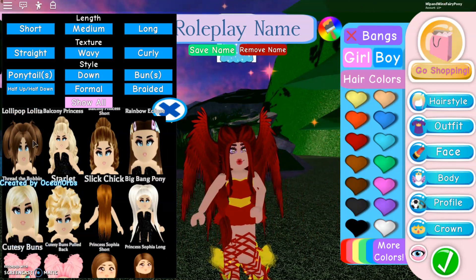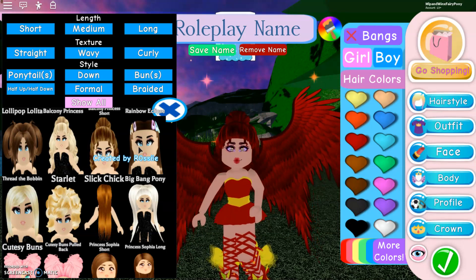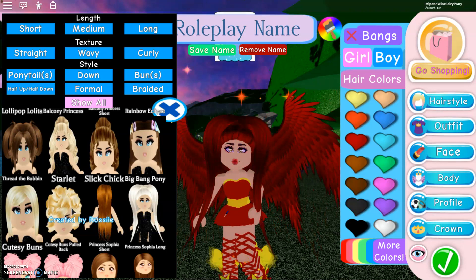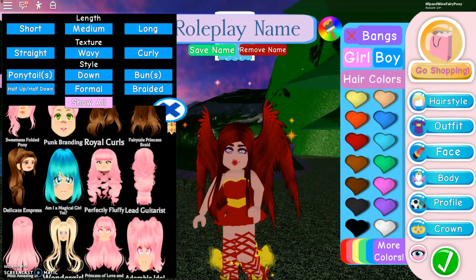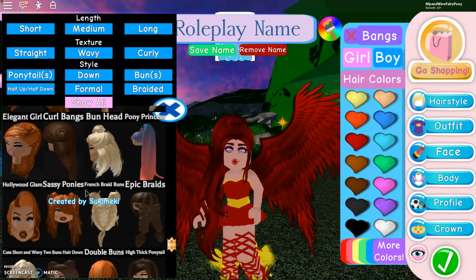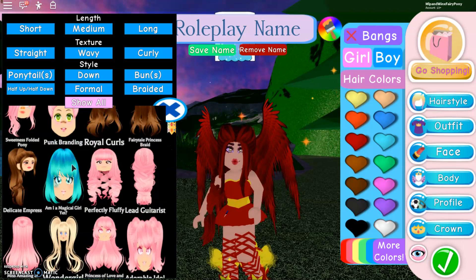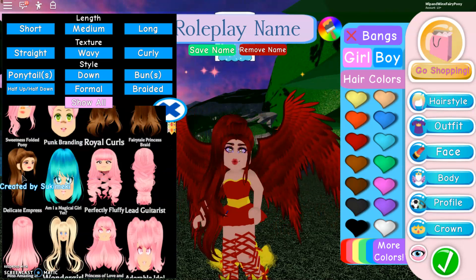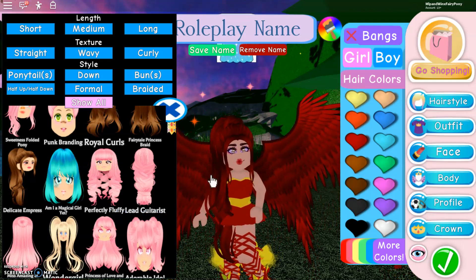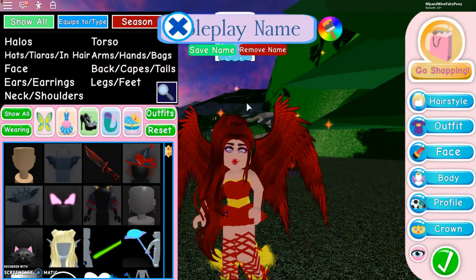I forgot to mention there is actually new hair in Royal High, so let's take a look at a few of them — they are really, really nice. Some are made by Ocean Orbs, and we have Rosie, which is really cool. I can't decide if I want to use this hair, this hair, or this hair. I think I might go with this one — I really do like that hair, it goes with a lot of things and definitely suits a fire fairy. Just that high ponytail with that hair colour. I'm going to make a fire fairy with this hair for sure.